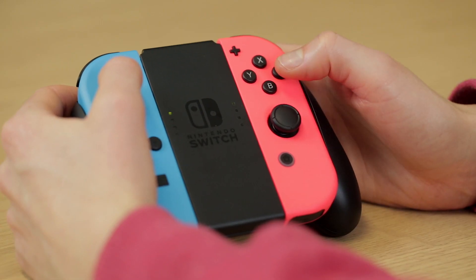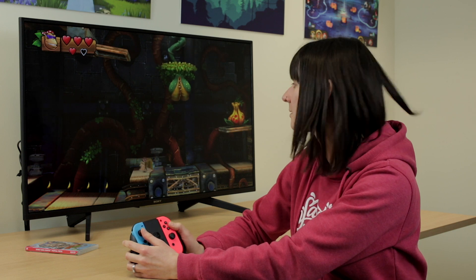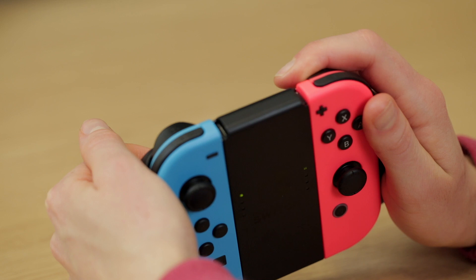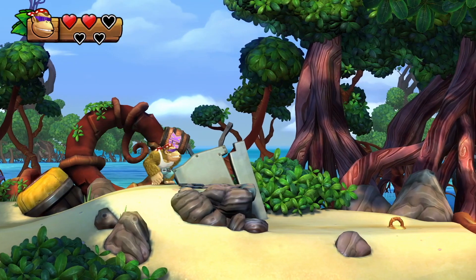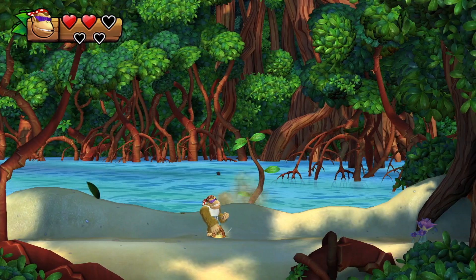You need to have good timing with your button presses. You need to be able to double tap the A or the B button to make Funky double jump. You also need to be able to hold the A or the B button to make him fall slowly. You need to be able to hold down ZL or ZR to climb up or along vines, keep hold of barrels before throwing them, and to pluck out objects from the ground.